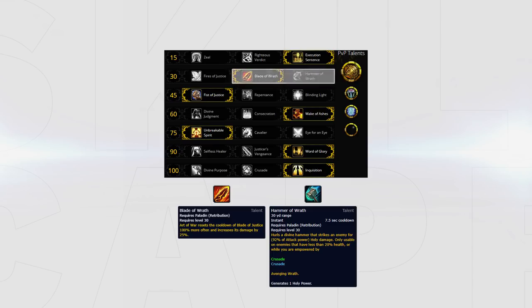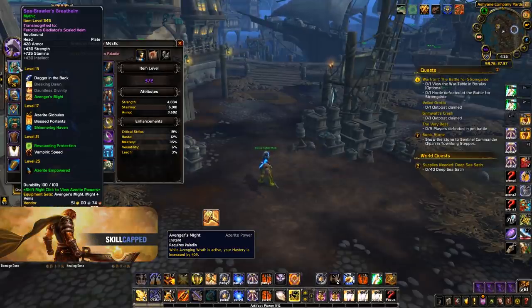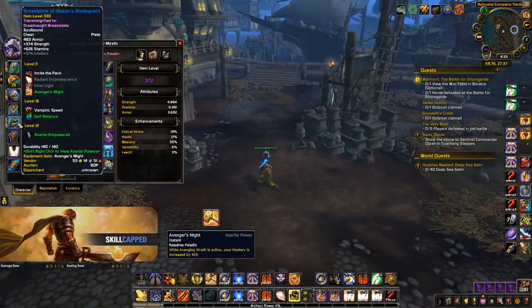However, I prefer to keep Blade of Wrath for more holy power generation throughout the game and whenever I'm specced into Law and Order. Next, let's go over your best traits. This one's pretty simple — you want to stack triple Avenger's Might. No other trait even comes close to Avenger's Might and it's not even worth taking any defensive traits over it.